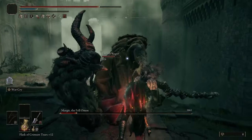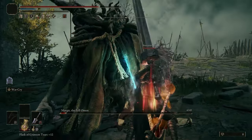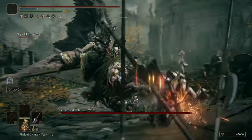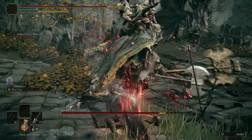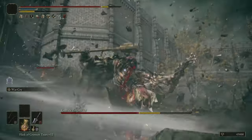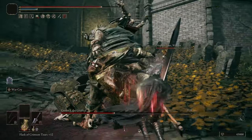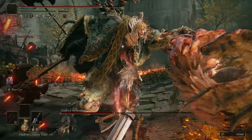This build is heavily strength focused, but it can somehow proc a blood loss with just 1-2 attacks easily. It's a strength build — it has no business proccing blood losses with just one hit. It does go with the whole Guts theme, because in the show he is just ripping people in half, sending blood flying everywhere. Am I mad about this? Absolutely not. It makes the game so much more fun and definitely a lot easier. I feel like this feature is meant to be in the game, but somebody let me know in the comments if this is on purpose or not.